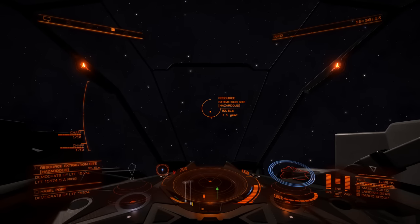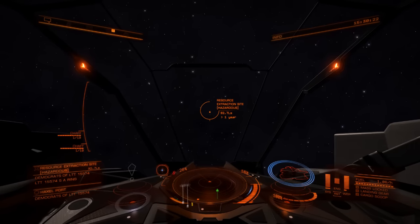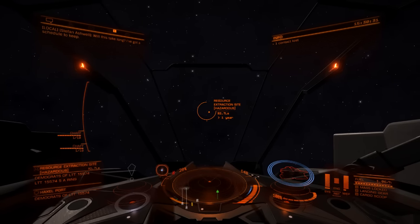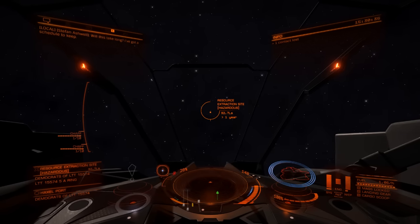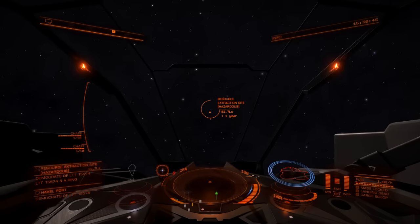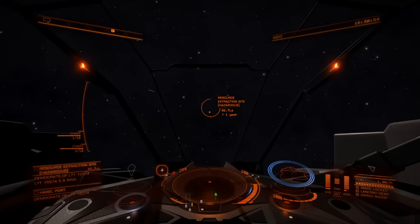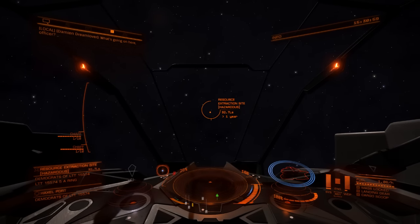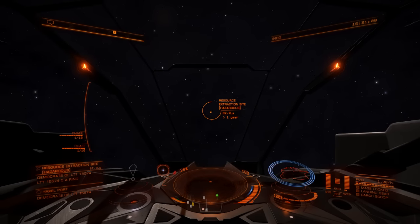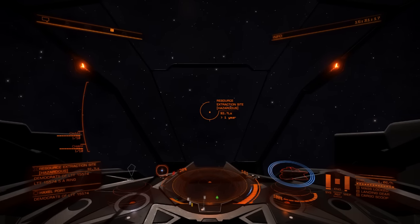Apart from the shield generator, in all the optional slots I've got module reinforcements. I noticed in the previous trip that when my shields went down, even though I had the big module reinforcements, it wasn't enough — I still kept losing modules. So I tried replacing all the hull reinforcement packages with module ones, went down to 40% hull, and didn't lose a single module. That's very reassuring, because hull damage you can track, but module damage just seems random — a missile comes in and takes out your thrusters, and you're dead instantly.